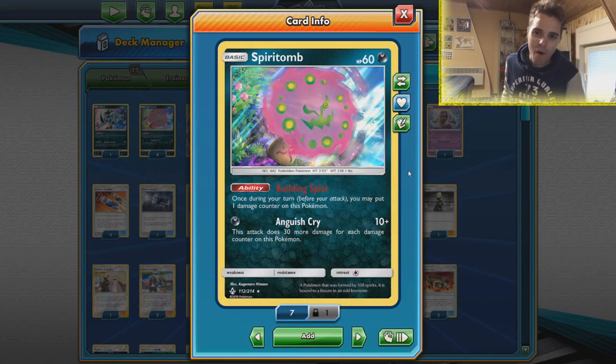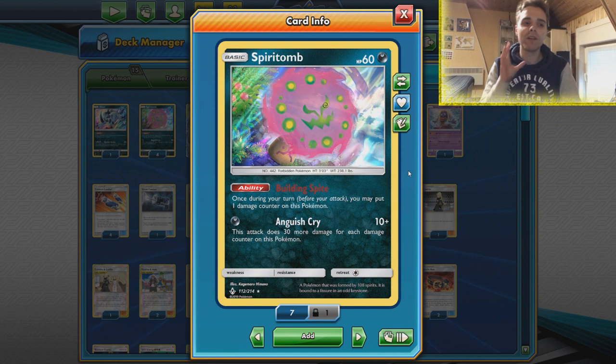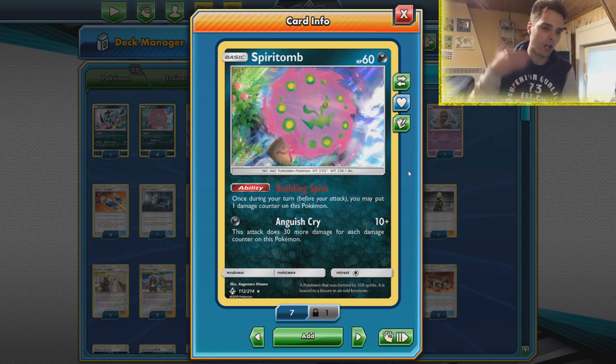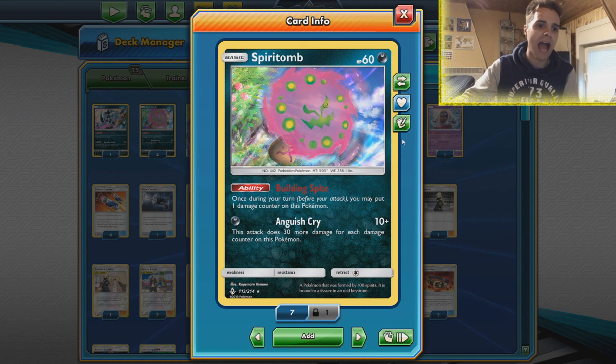What's up YouTube? It's ZAPDOISETCG here and welcome back to our TCG battle video. Today we're gonna be playing around with Spiritomb. This is probably one of the last battle videos of the year, so let's make it a celebration with a one prize attacker in the form of Spiritomb. Building Spite can put damage counters onto itself with its ability, and Anguish Cry can dish out more damage depending on how much damage we have onto ourselves.